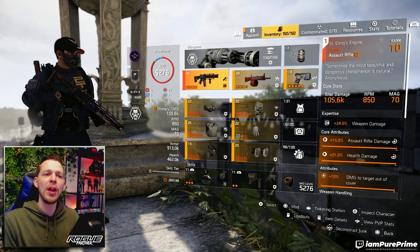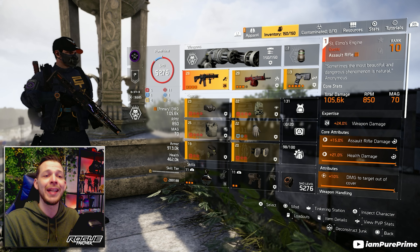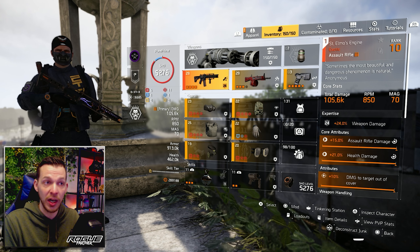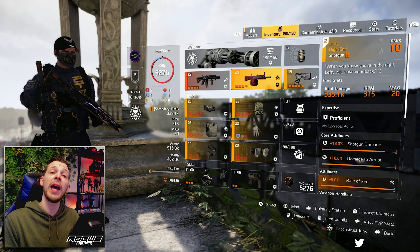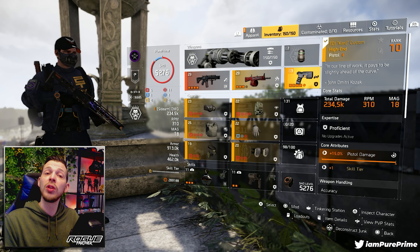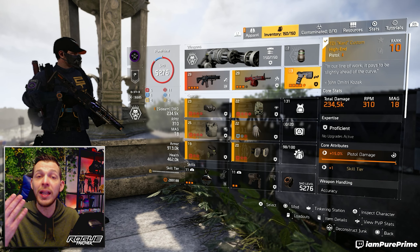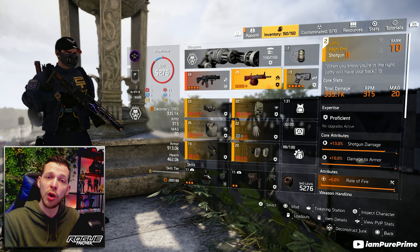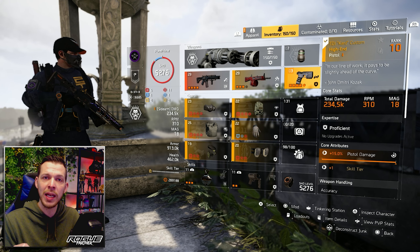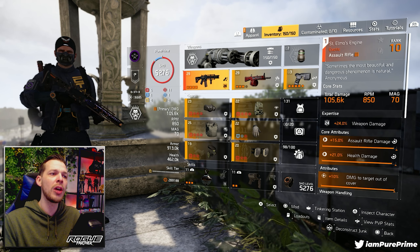We're rocking the Saint Elmo's — 105.6k, 850 RPM, a mag of 70, and it has an expertise of level 24. It comes with damage to target out of cover. For your secondary and pistol, I would go for guns you don't have proficient yet — newer guns from this season. Put them in your pistol slot and secondary slot to get that extra XP so you don't have to donate materials or duplicates.